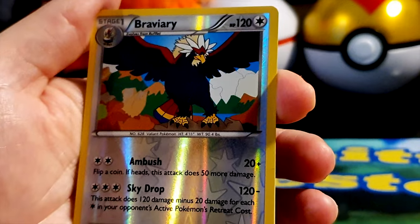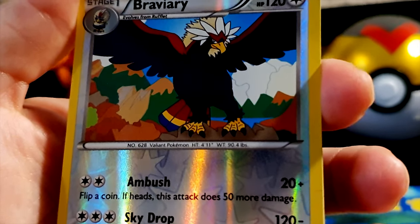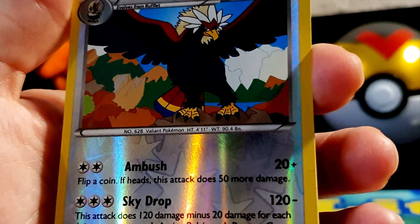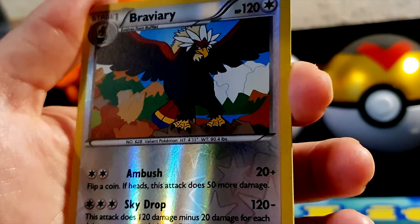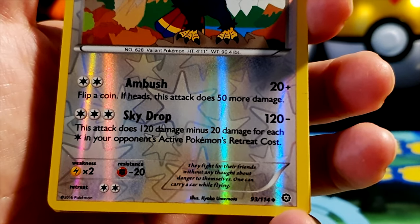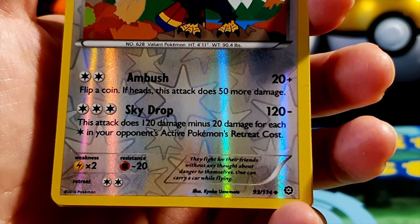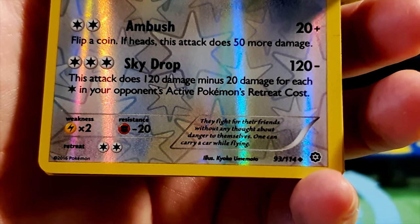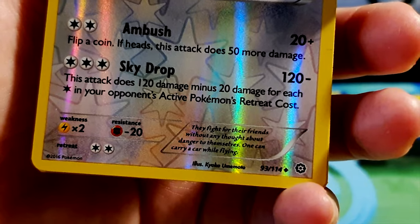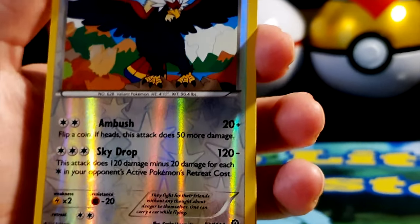A reverse holo Braviary! HP 120, normal type — a valiant Pokémon. Beautiful colorful tail, looks very majestic — one of your favorites! Two moves: Ambush for 20 plus damage — flip a coin, if heads does 50 more — and Sky Drop for 120 minus damage, this attack does 120 minus 20 for each retreat cost energy of your opponent's active Pokémon. Weakness to electric, resistant to fighting. They fight for their friends without any thought for danger to themselves — one can carry a car while flying! Illustrated by Kaoko Umemoto.